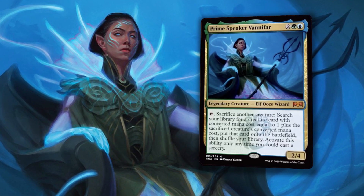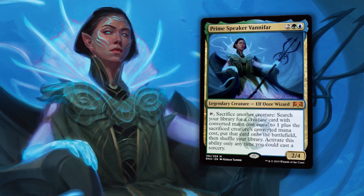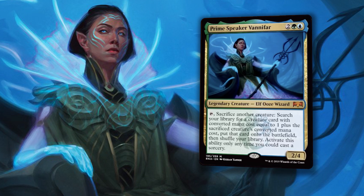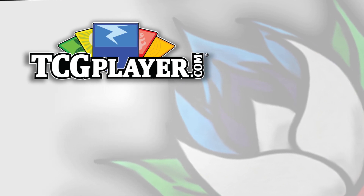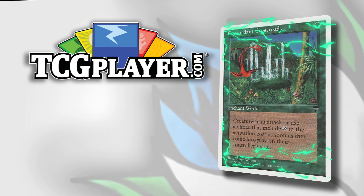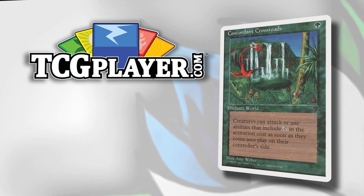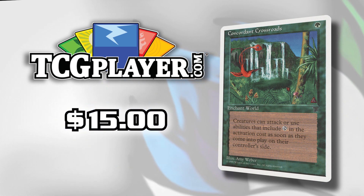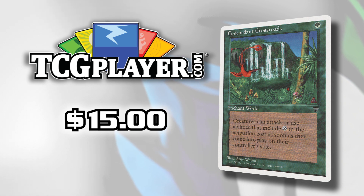Let me know what you think about this Vanifar deck in the comments. Would love to hear your thoughts, and stay tuned for more Ravnica Allegiance content as the set release draws closer. As always, thanks for watching and we'll see you next time. This video is brought to you in part by TCGplayer.com. Prime Speaker Vanifar is one of the coolest commanders I've ever seen and this deck is awesome. One of the best cards in this deck is Concordant Crossroads — the Chronicles version is only $15 right now. It's a card that hasn't been printed in over 20 years. Click the link on the screen to get yourself a copy before it goes nuts — helps the channel and we all win. Enjoy.